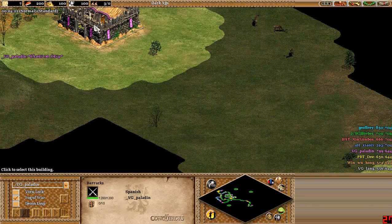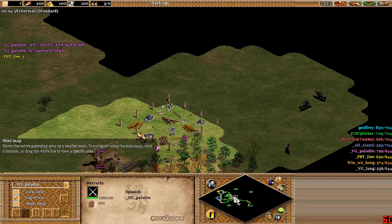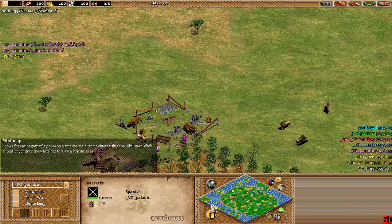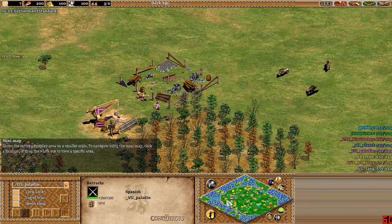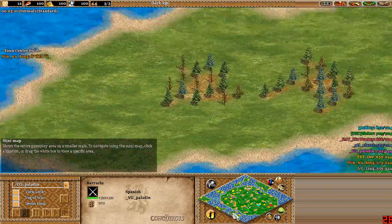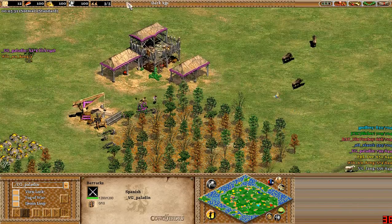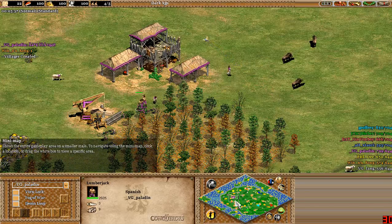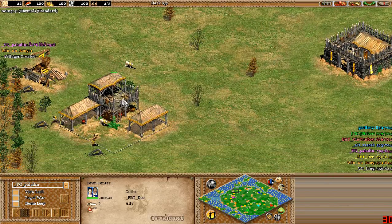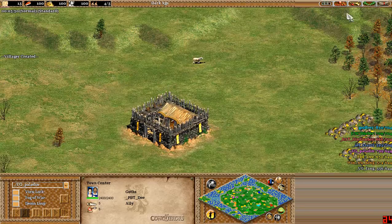Maybe we'll see some barracks action — maybe not, I'm not sure what these players are going to be going for. Let's get a full view of this map. It's not a land nomad map actually. We do know it's a WCL-7, but it's a nomad with water. We'll just call it a mega random water variation. We can go over who Paladin's allies are — just to the north we have Dee playing as the Goths. Dee is just getting his town center up right there.